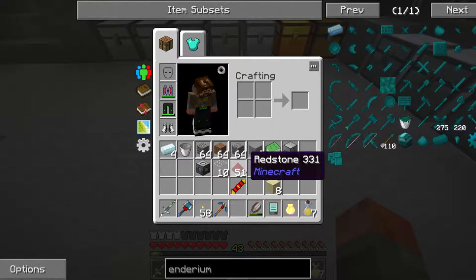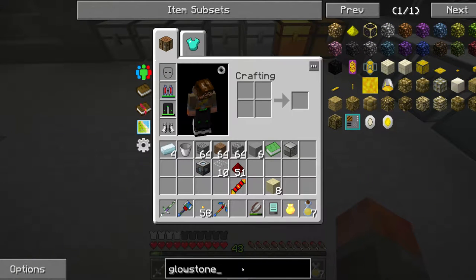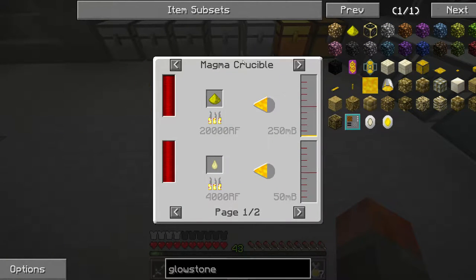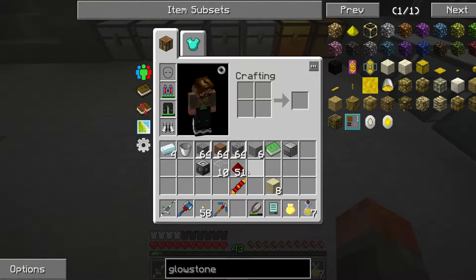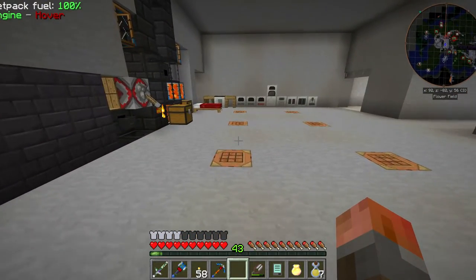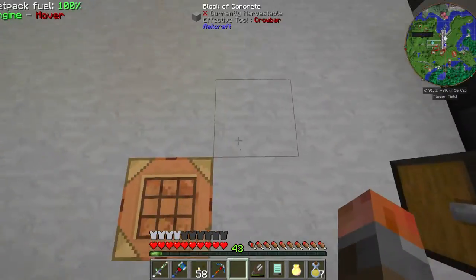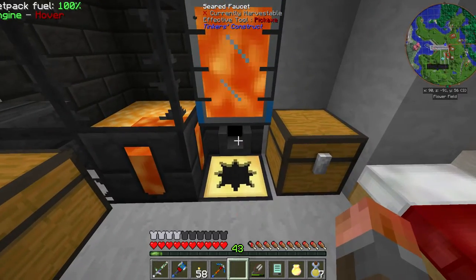So you have liquid enderium, destabilized redstone, and the third one is Energized Glowstone. This one is generally made for things that emit light or really burn. They're not exactly the safest ones in the world. It also pools on the ceiling instead of the floor — it's weird reverse gravity, and it's kind of cool.